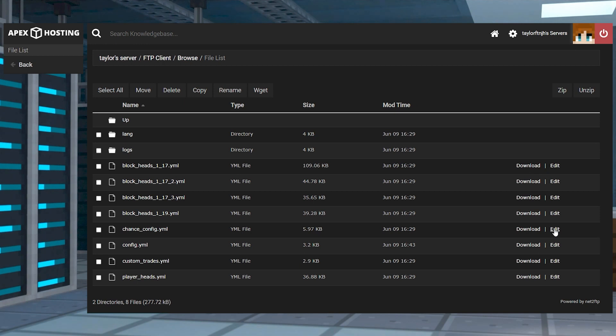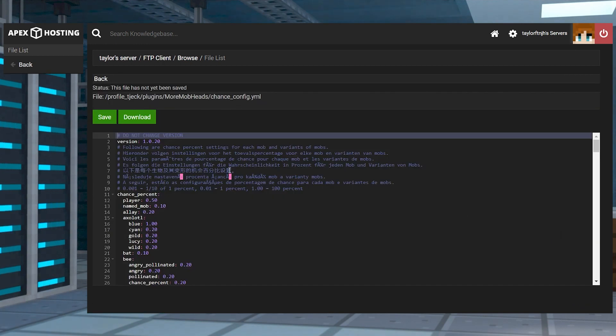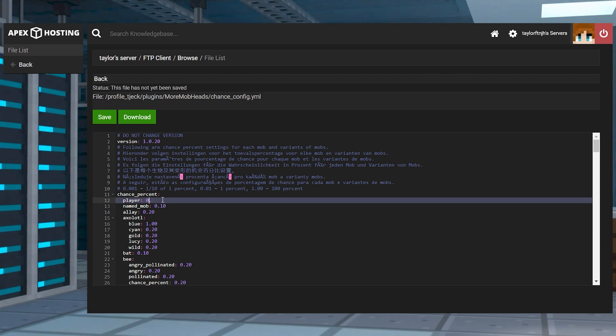The most important aspect to More Mob Heads is its settings, since these control the head drop chance, blacklisted mobs and worlds, custom trades, and more. We're going to be focusing on the config file, but definitely check out the other files as well to see what can be changed.